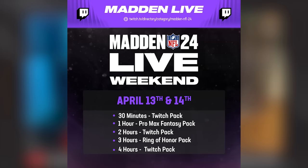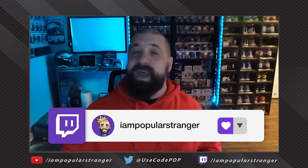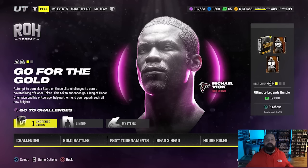Quick reminder: today is the last day of the Madden Live weekend. You can tune into anybody live streaming Madden 24 on Twitch. Watch for 30 minutes, two hours, and four hours to earn Twitch standard packs. At one hour you get a Pro Max Fantasy pack, and at three hours you get a Ring of Honor pack. Try to tune in today if you didn't do it yesterday. I should be live streaming later this evening around 6 or 7 PM Eastern time — come hang out, see the newest cards in action, and enjoy the best playlists on Twitch while you grab your free packs.